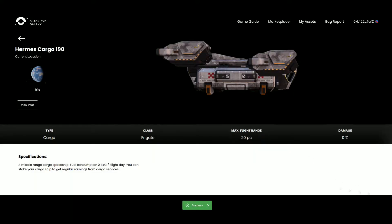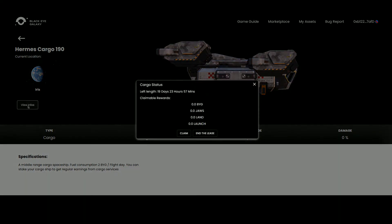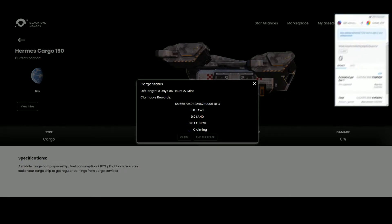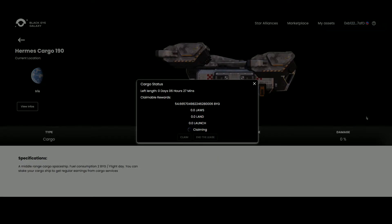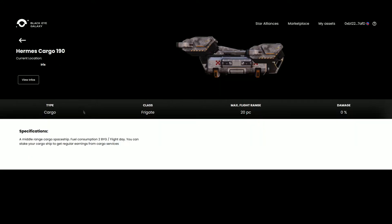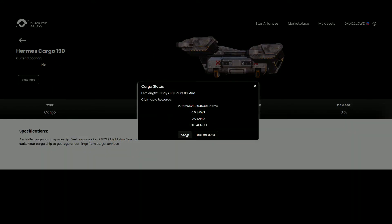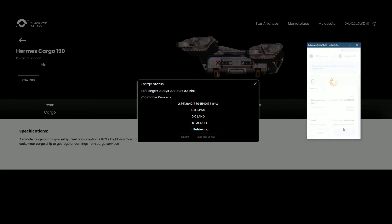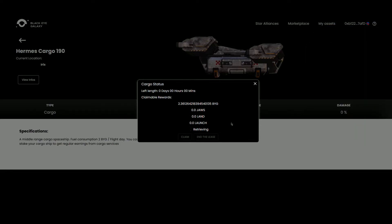Once that is done, you can check the status of your Hermes cargo lease by clicking on the view information button. This will tell you the length of time left on the lease and any claimable rewards. Please keep in mind that players can currently claim rewards as soon as they receive them. Once you are finished with the lease, click back on view info and then click end lease. You can then begin another lease or decide to repair your spaceship if you are close to 70% damage.